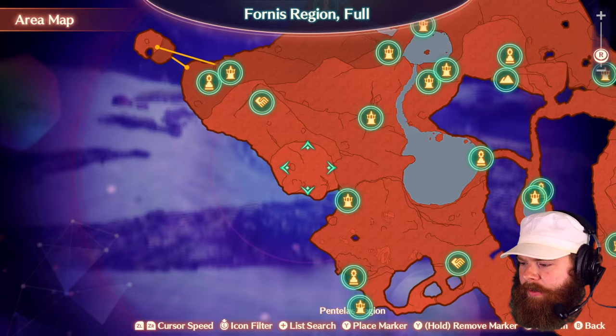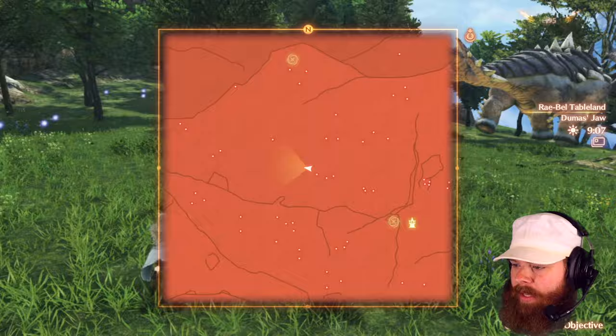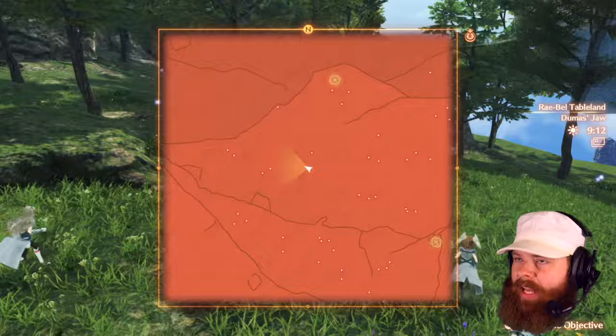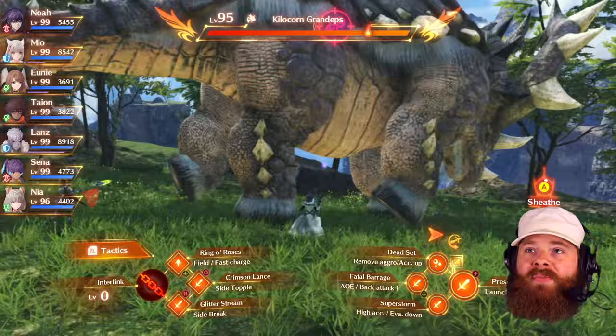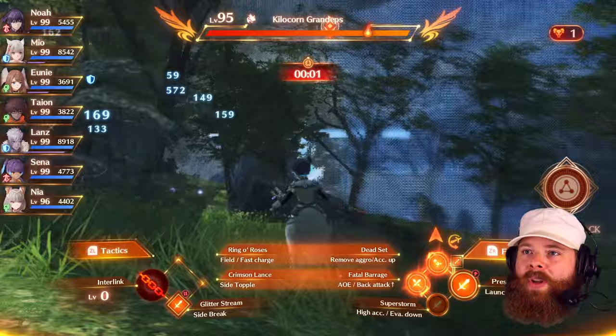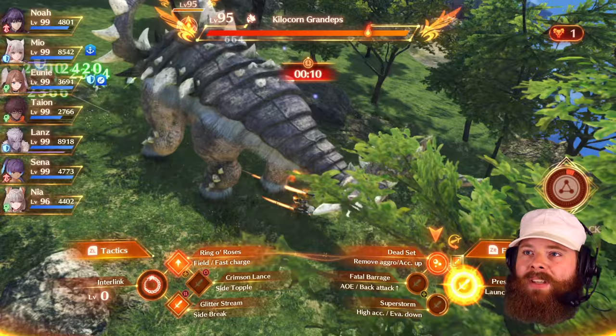I think what we're looking for is right around here, and it is titled the Kilicorn Grand Eps, which looks like a gigantic stomp. That was not a bit — I was not looking at the screen. I didn't know we were there. He's a level 95, so he's not going to be a pushover, but that's okay because neither am I, although we are using a new class now. So I don't actually know what anything we have does — I'm going to have to just kind of figure it out. My side attack is now a rear attack. I do still have a side attack.